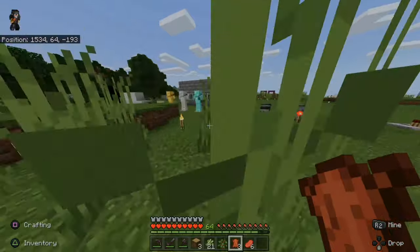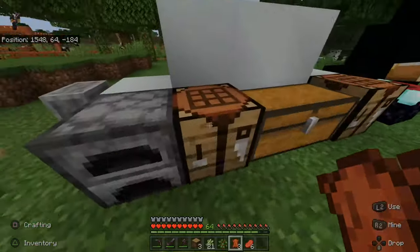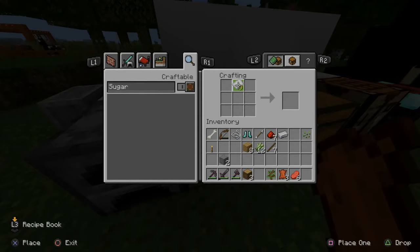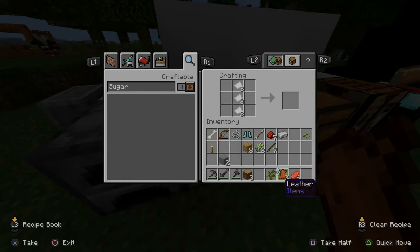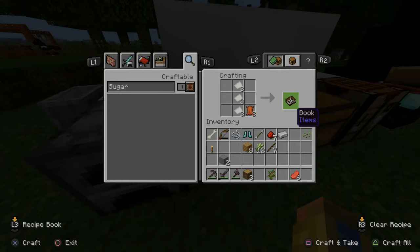Let's go over to my crafting station and press L2 on it. Take the sugarcane and put it across the bottom — three across the bottom to make three paper. Now with the paper, put it in a vertical line just like this, and we need to make three books. We got nine pieces of paper. Now take that leather and put it in the bottom right corner and craft the books.